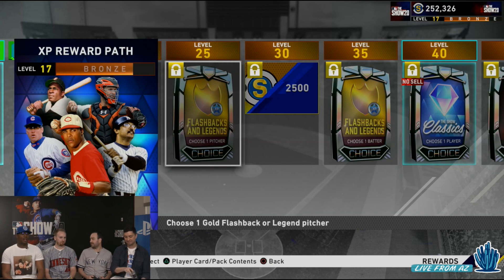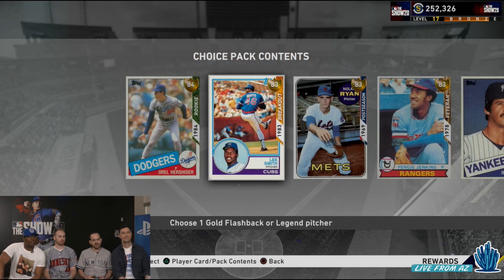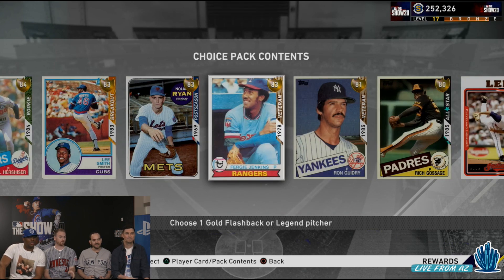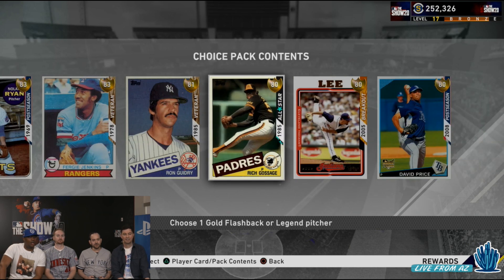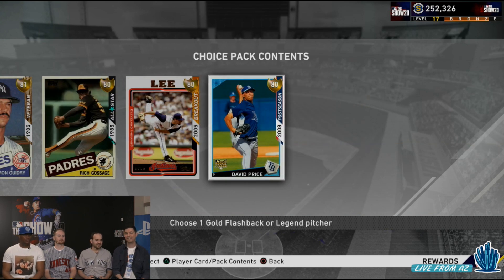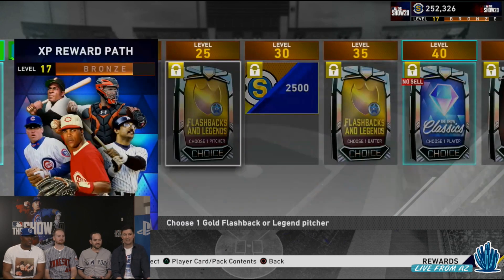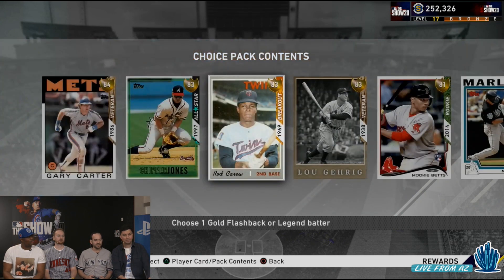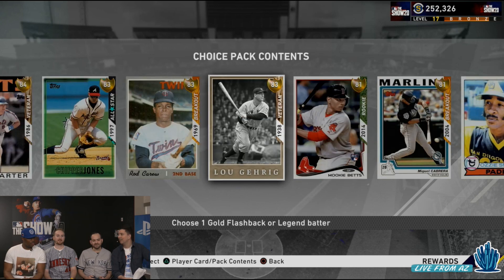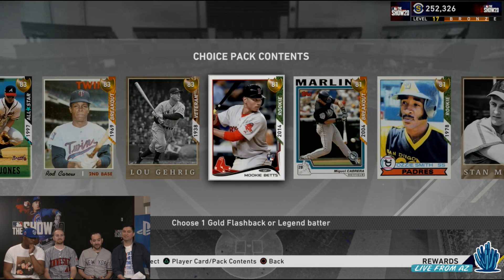We have a gold flashback and legends pack here specifically for pitchers — those you are going to be able to sell. The only things you cannot sell are, just like last year, the level 100 guys, the level 80 guys, and the evolution players. Anything from a pack you can sell, and these flashbacks you can sell. We have a David Price, a Cliff Lee — always nice to see the new card art. And then a bunch of hitters: we have a Chipper Jones right here, a switch hitter, going to be available very early on. These are going to be pretty easy to get to, especially if you grind heavy to start out the year.